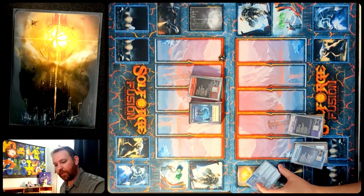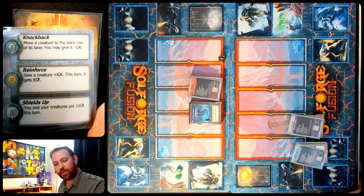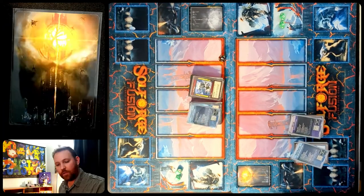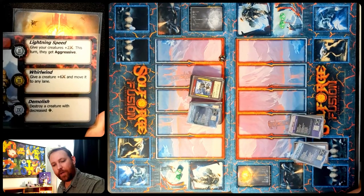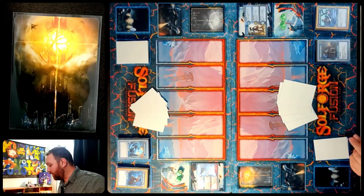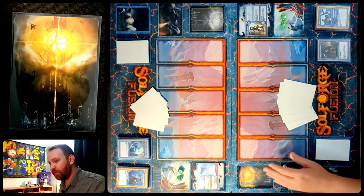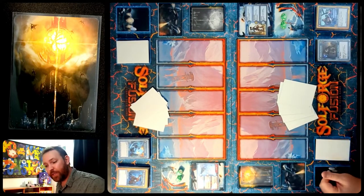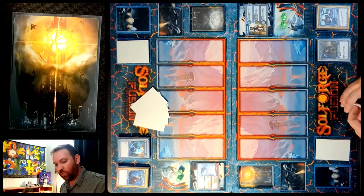On the other side we have Ironbeard with Knockback, Reinforce, and Shields Up — the Debating Defenders. And then Korok with Lightning Speed, Whirlwind, and Demolish — the Courtesans of the Crazy Cape. I do really like the Scum of Scattering Cersei, but I've decided to go with Steel Rosetta. On the other side we're going with the Courtesans of the Crazy Cape Korok, to see if his aggressive strategy can work out.